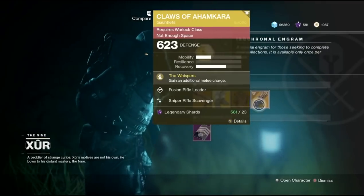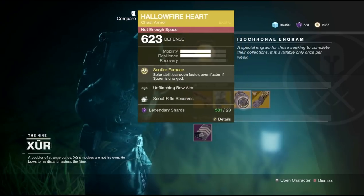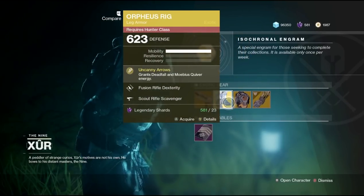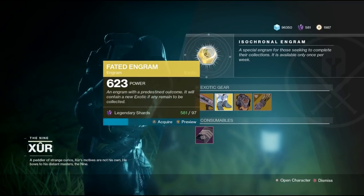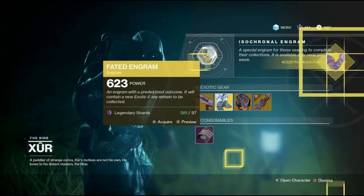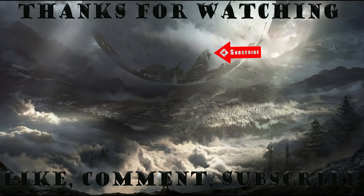Personally I don't see any of these exotics — other than the Orpheus Rigs — as really being helpful or useful. But if you're missing them and haven't got them yet, go ahead and grab them to fill out your collections. As always, he also has the Fated Engram, which will drop an exotic you have not gotten yet for whatever character you're on. If you do have all the old exotics for that character, it will start dropping duplicates.